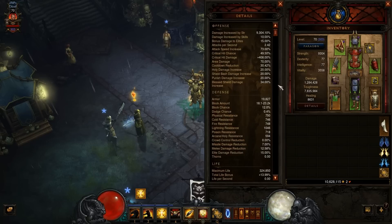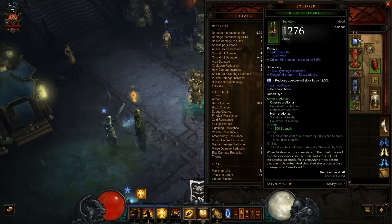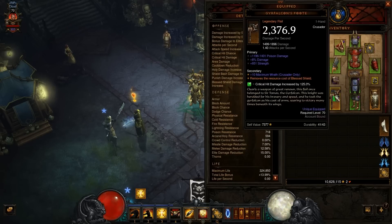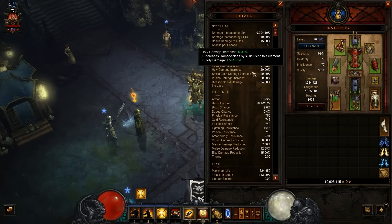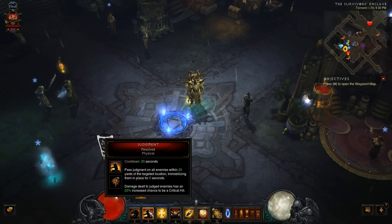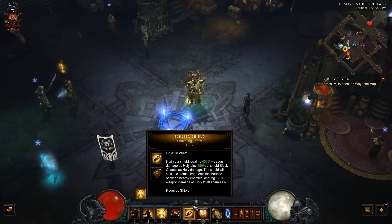On your gear you want to get as much Blessed Shield damage and holy damage increase as possible. Right now we're at 20 percent holy damage and 34 percent Blessed Shield damage. You also want to shoot for as much cooldown reduction as possible — put a Diamond in your helm, and get it on shoulders, gloves, both rings, necklace, and weapon as well. The combat rotation is: Shield Glare enemies, then Judgment them, recite your Laws, pop Akkarat's Champion if needed, then just spam the heck out of your Blessed Shield.